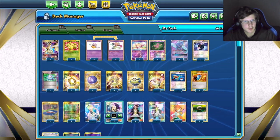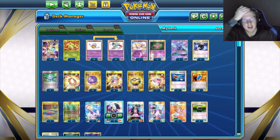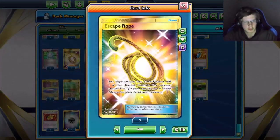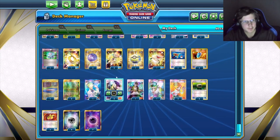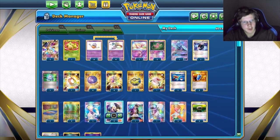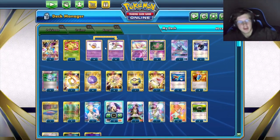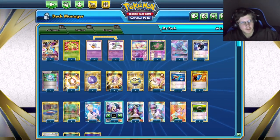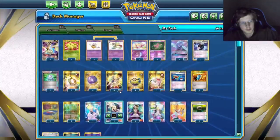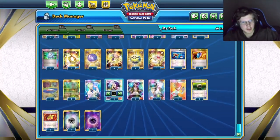Escape Rope can be useful if you have something stuck active that you don't want. With the whole Malmar mechanic, your active Pokemon needs to be retreated to the bench so Malmar can move energy onto it. For balls, we're playing four Ultra Balls — searches for Mew, Oricorio, and Necrozma, as well as energy. Treasure Ball searches for everything except Exeggcute.